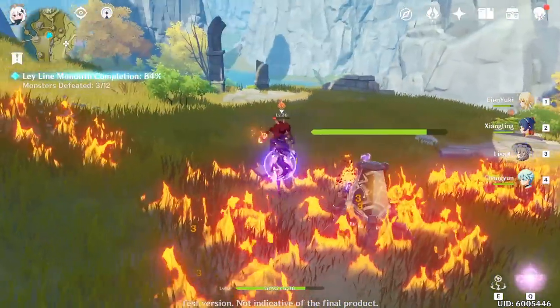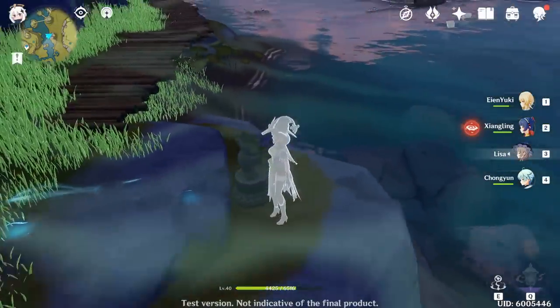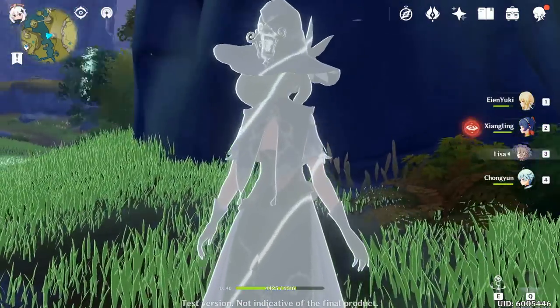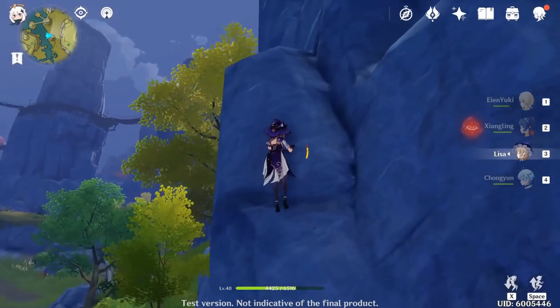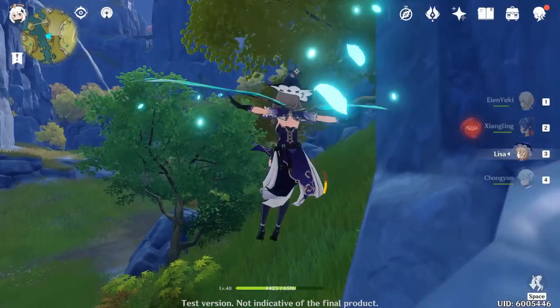Let's get started with the first tip. Tip number one: sense mode allows you to see the path spirits have taken. Sometimes spirits may not even be in the same area, or they can be on a completely different mountain entirely, but using sense mode can give you the general idea of which direction the spirit went.